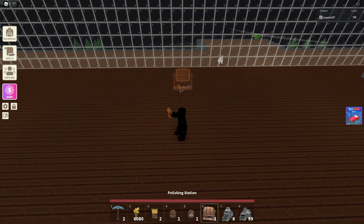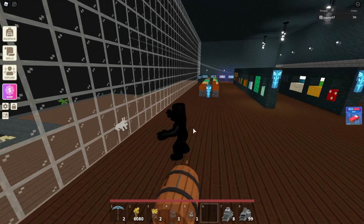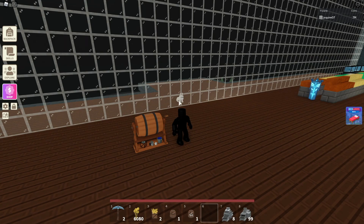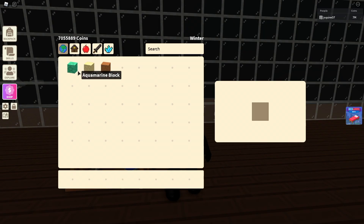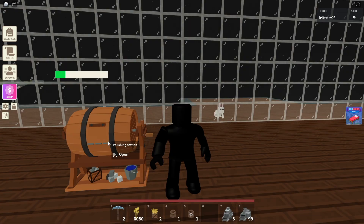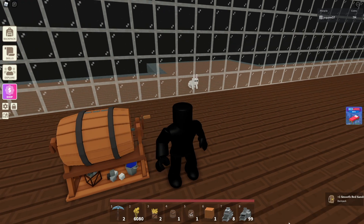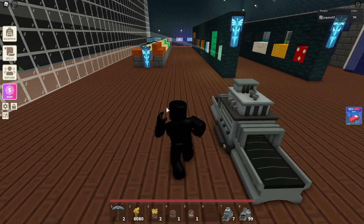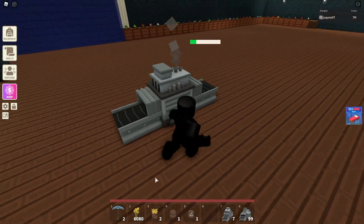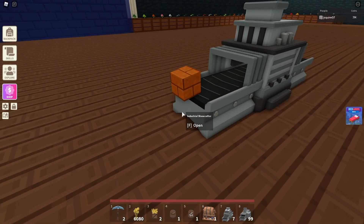Here is the polishing station — when I saw it in the leaks I wasn't sure what it was for. Now it all makes sense. If you put red sandstone in, it spins and out comes the smooth variant. To get the brick version you use a stone cutter, then power it up, and out comes the smooth brick variant — which looks really sick.